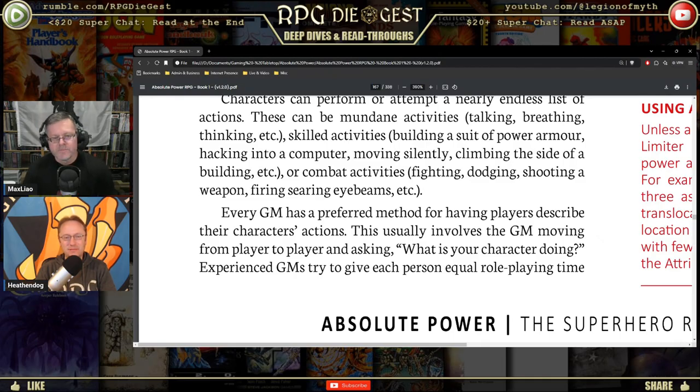Every GM has a preferred method for having players describe their characters' actions. This usually involves the GM moving from player to player asking 'what is your character doing?' For beginners, that works. But I don't like that method with experienced players — you should know you're in the game. Once the GM is done describing the narrative or scene, just start saying what your character is doing.